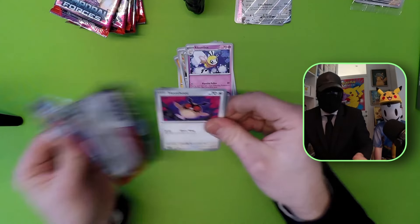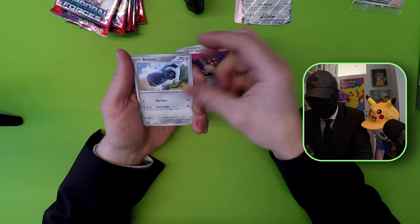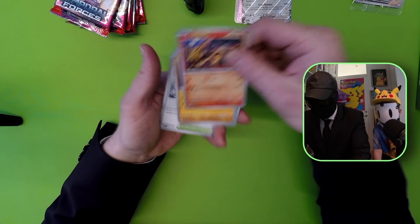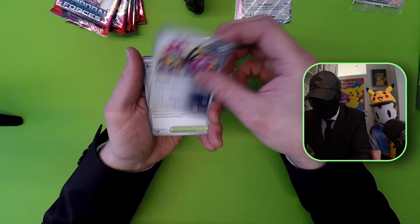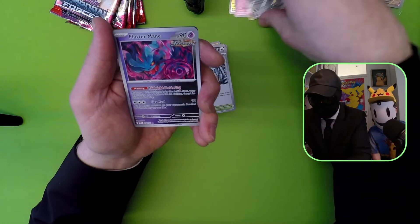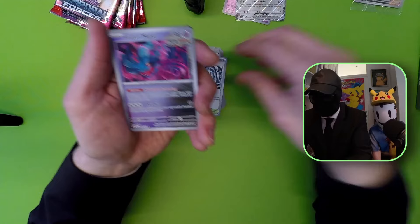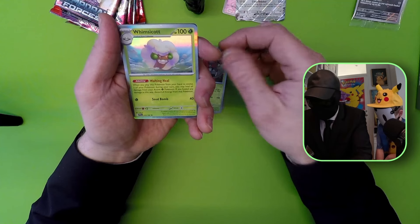I really like to get that Morty's Conviction - that could be awesome. So we have the Hoothoot, the Beldum, the Heatmor, the Rallicollie, the Rapsca, and Gliscor. Full Metal Lab. And a Flutter Mane Reverse - that's an awesome card, that's also one of the second best you can get. The Alt Art, the South Spark, and a Whimsicott card.